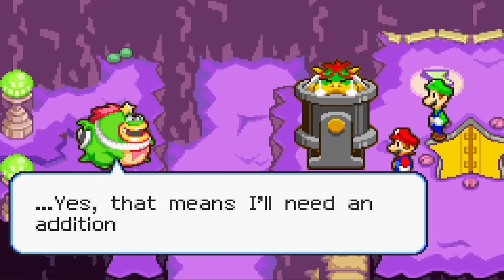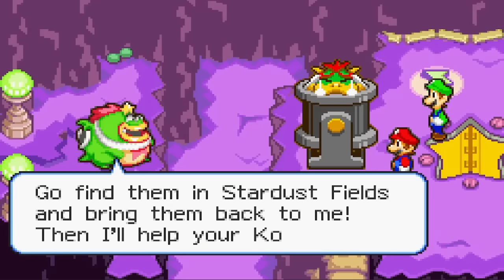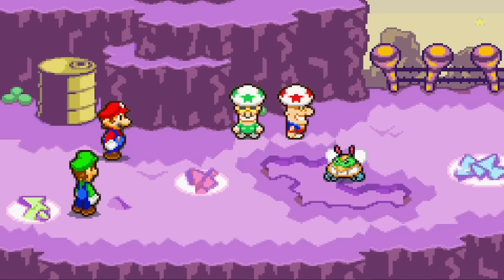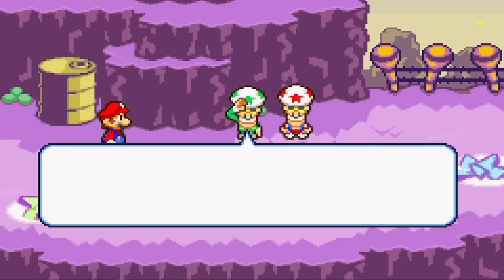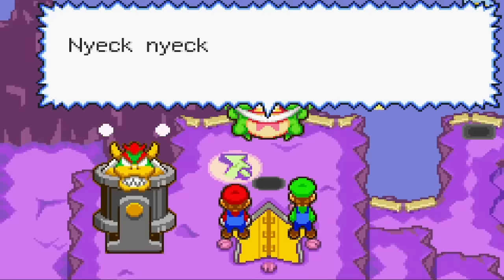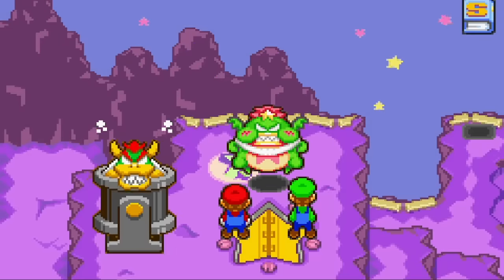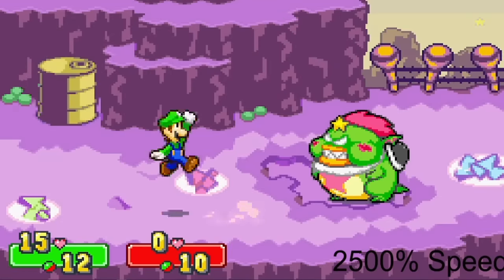After being stopped by Tollstar, we must collect 100 BeanBean coins to progress. This itself is not that bad, and we learn both the spin jump and high jump without any issue. However, we are then taught to use our first Bros attack, Splash Bros, by the Starshade Brothers. The game will crash if this tutorial starts without Mario, so we must temporarily bring him back. Tollstar was easily defeated without taking any damage, but without the utility of a second character or any Bros attacks, he took a whopping four minutes to beat.